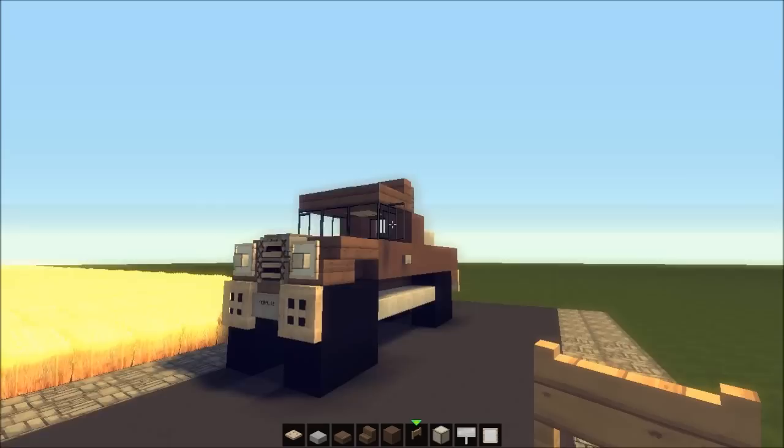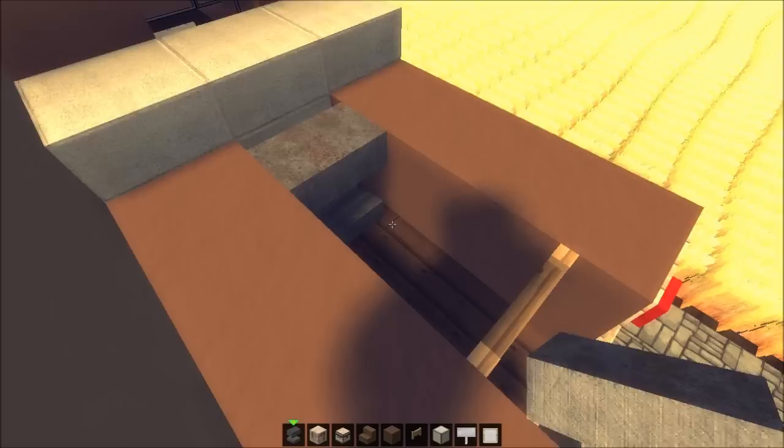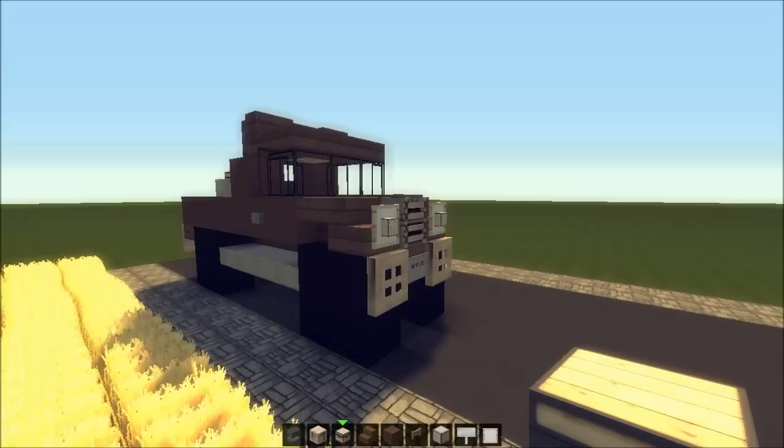We can fill it with stuff on the inside — we might add an anvil just because we can, maybe a little chest and a crafting table. You could put hay bales in as well. But for this, let's just call it a utility vehicle.